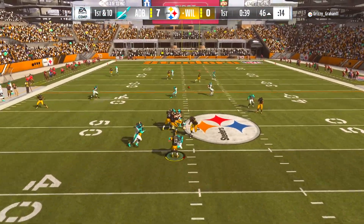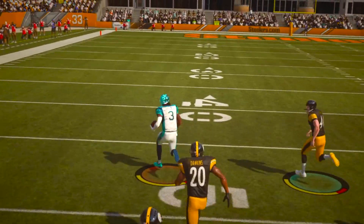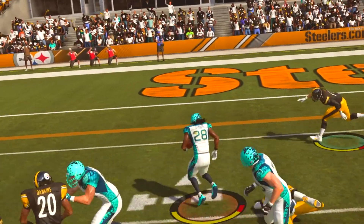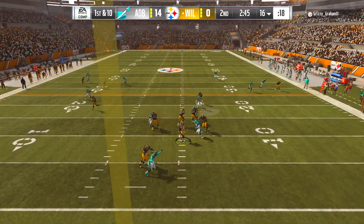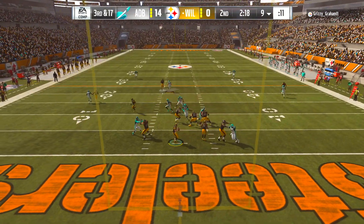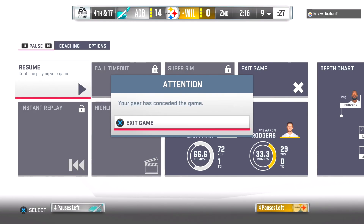RG3 showing off his accuracy. Travis Kelce — roll out the red carpet! My opponent's Aaron Rodgers throws up a crazy pass and it gets picked off by Steve Atwater. Read option — we tricked the defense! RG3 takes it to the 20. We got Chris Johnson, 14 to nothing. Lawrence Taylor gets to Aaron Rodgers. On second and 17, Rogers almost gets brought down for another sack. Man coverage from Ronde Barber all over the receiver — and our opponent quits again.